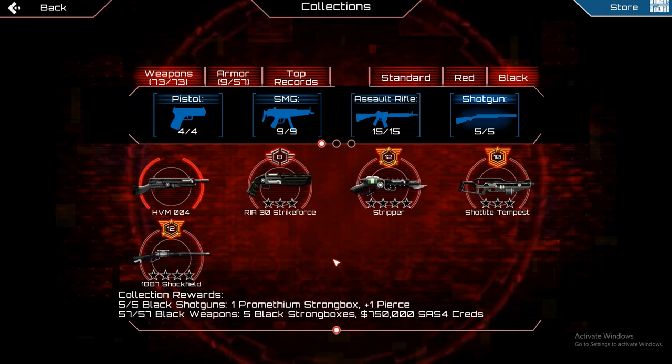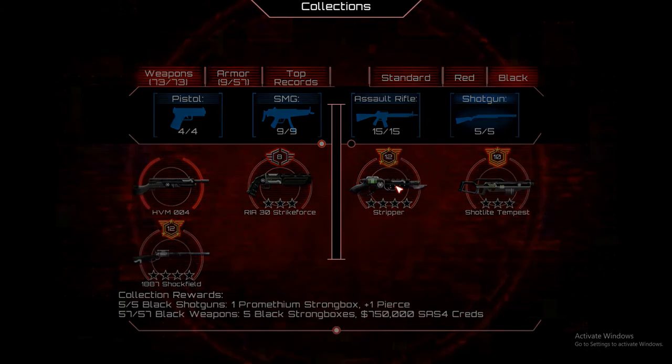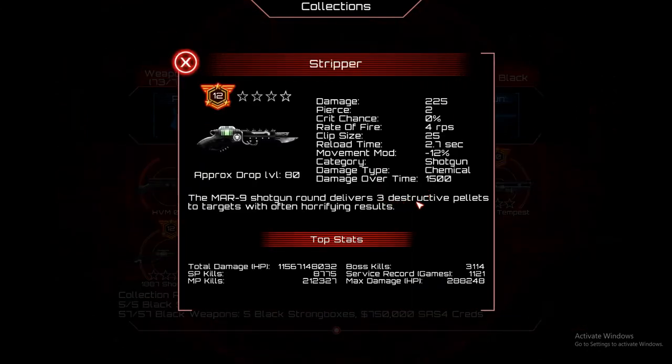There are two reasons for Stripper's unintuitive damage output. The first one is a widely known mechanic that makes every effect apply per pellet. So things like concussion, crit, damage, etc. — your stat damage over time is also applied per pellet, meaning that you'll be getting up to 4 times more damage than your stats list with your Stripper if all pellets hit.